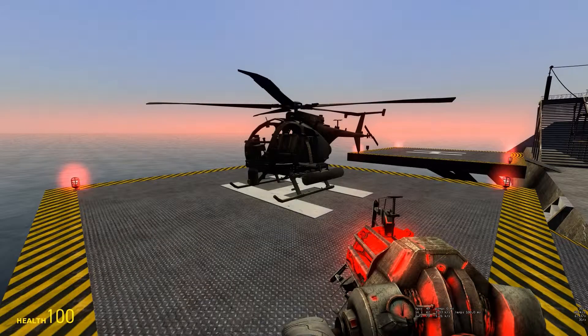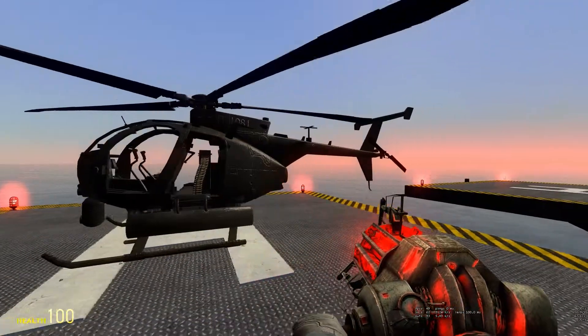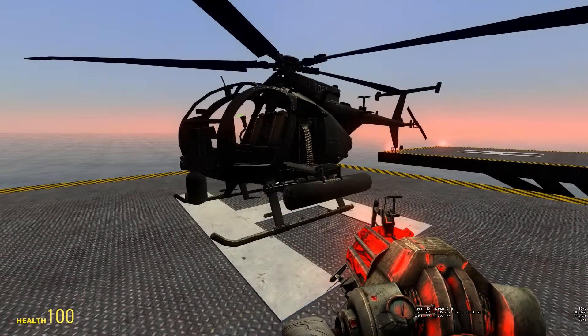Hello and welcome back to the continuation of the WAC helicopter tutorial where I'm explaining more about the helicopters. This is the Little Bird. It kind of looks like the 500D but it's more advanced and more awesome. It flies pretty much the same as the other helicopters although it has some different things.